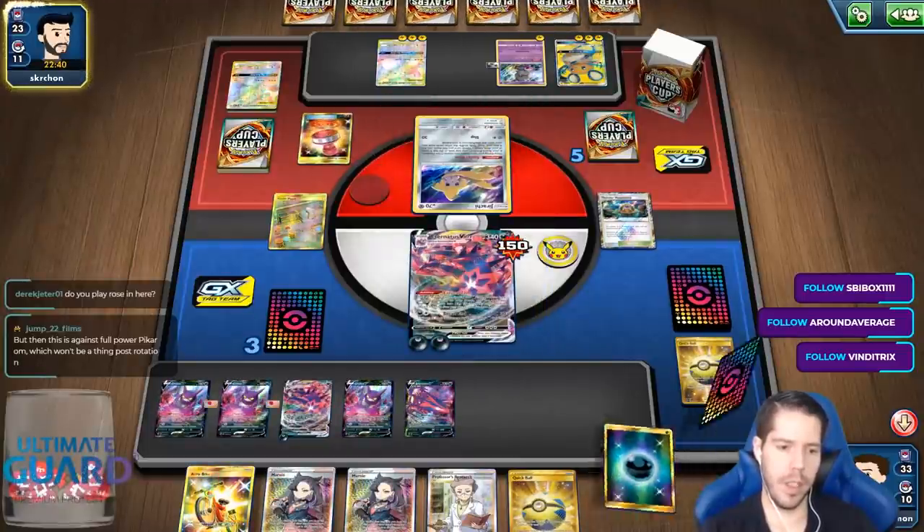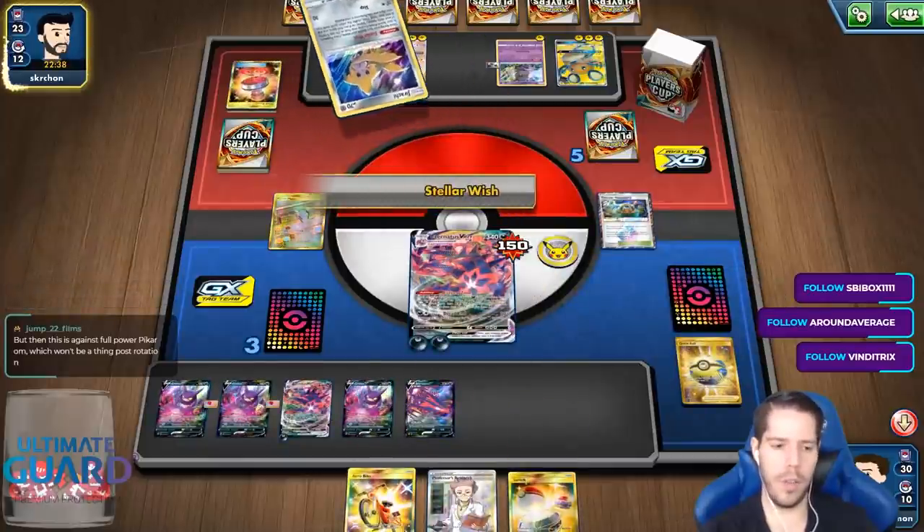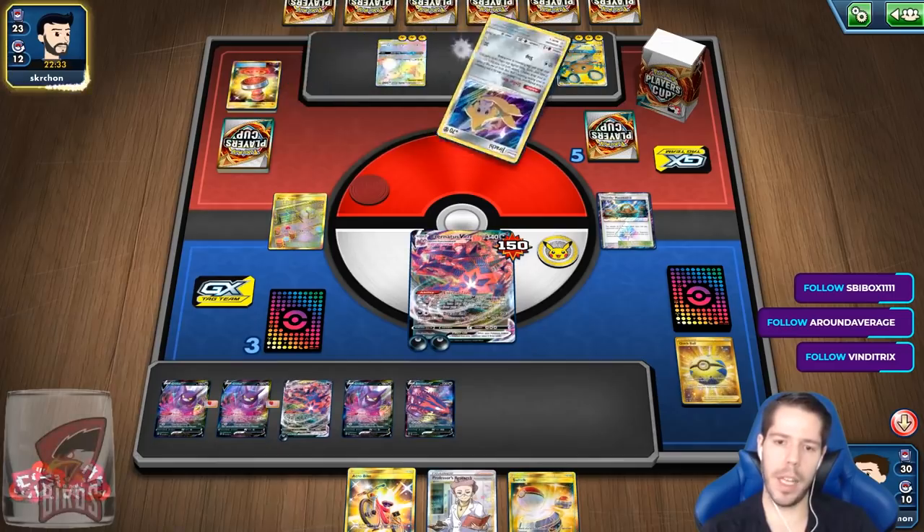What new decks are in the set? Besides Eternatus, Centiskorch, Vikavolt, and Toxtricity — I think those are the big decks to come out.